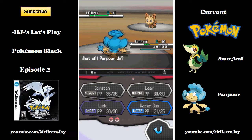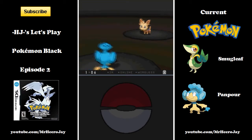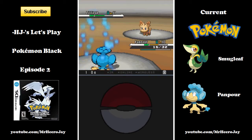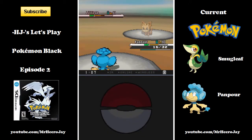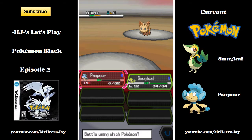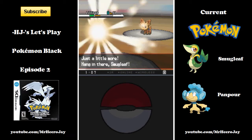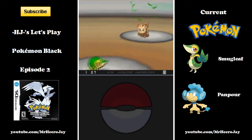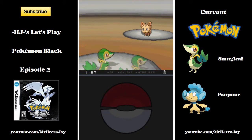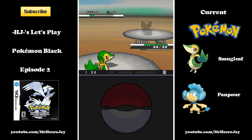My only issue is that all the other trainers I've fought so far pretty much only have normal-type Pokemon, and I don't really have any good moves against normal-types. I'm just busting out Panfor with Water Gun because it does more damage than my other moves. But we're still very early in the game, so it's not like it matters that much.